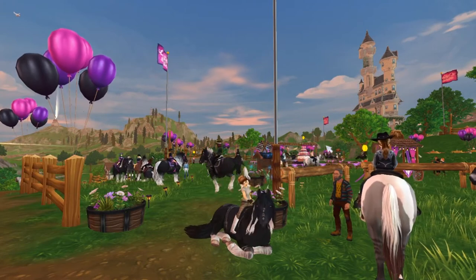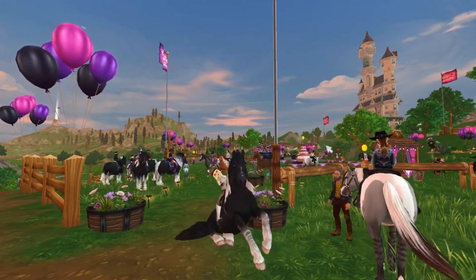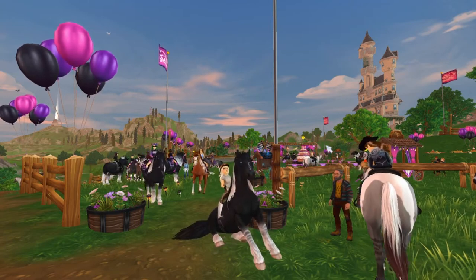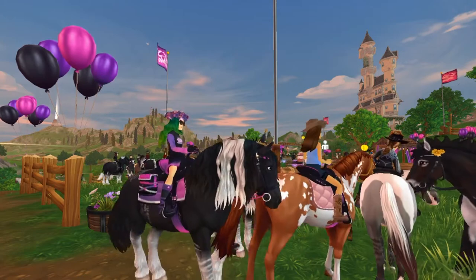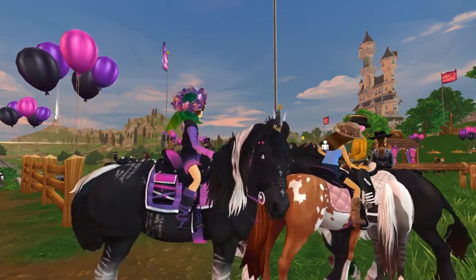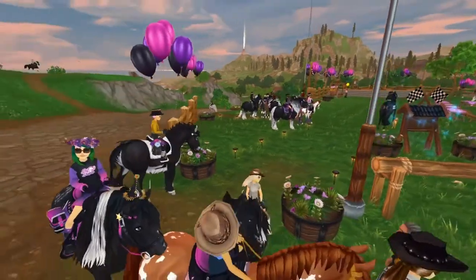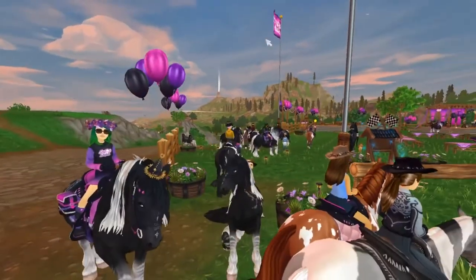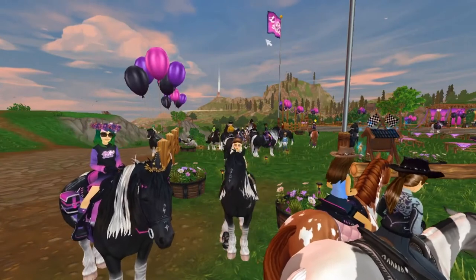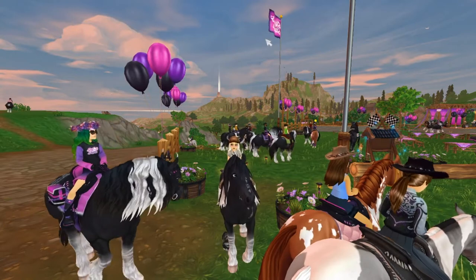So the code — if you want the adorable little bunny that most of us have — the code is 'dislikecarrotstan'. And then the balloon one is 'readytoparty10'. So just type those into the redeeming thing and you should get those, which is really cool because SSO is giving us free stuff.